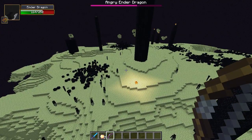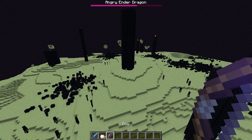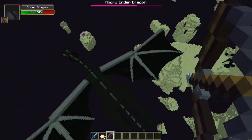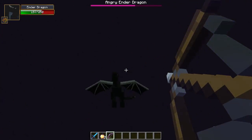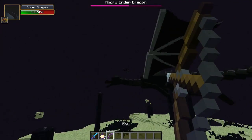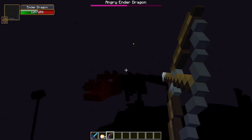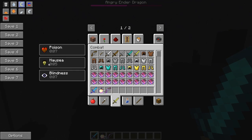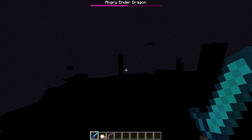One of the Ender Dragon's new abilities is that he dives underground and comes back above ground instantaneously, trying to knock you up in the air. He also shoots fireballs, and he can shoot a lot sometimes. Overall with this mod, the Ender Dragon's really, really hard. He gives you poison, nausea, and blindness.